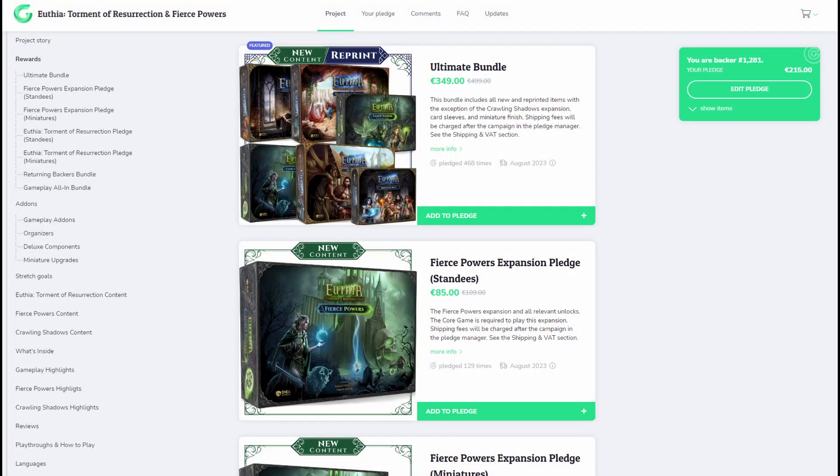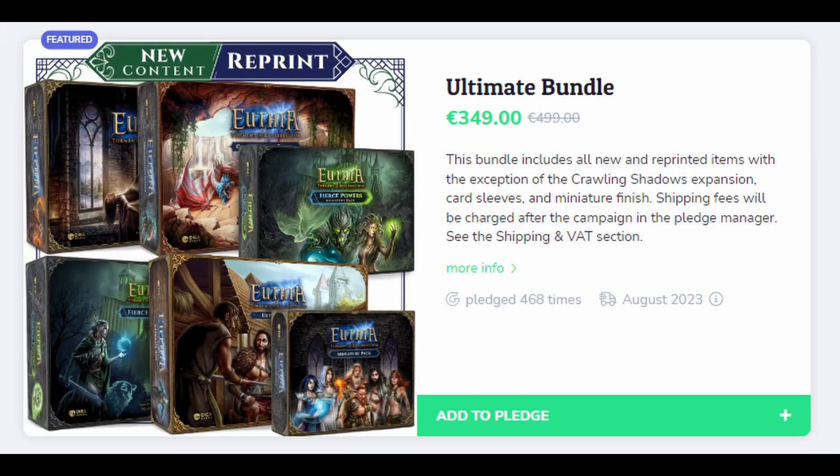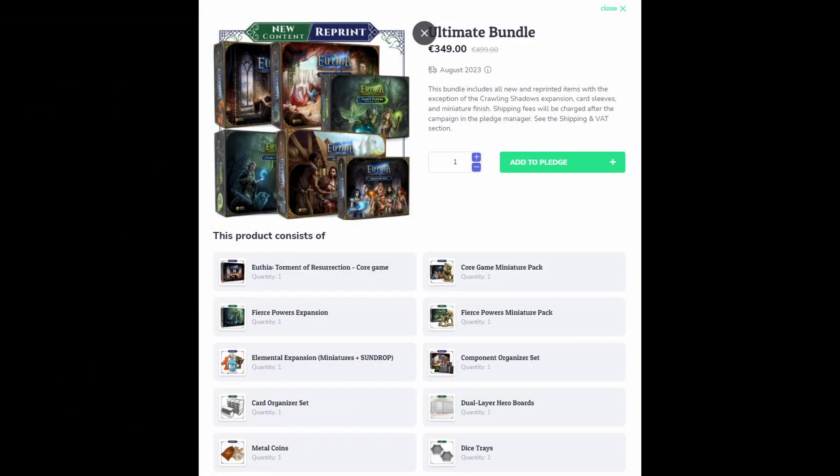Let's dive into the pledge levels and get an idea of where you want to start throwing your wallet. What they're really pushing here, for any new backer at least, is the ultimate bundle, which they're asking 349 euros for. In this, you get pretty much everything, minus your choice of sundrop or blackwash for the minis and the Crawling Shadows expansion. You get the core game, the miniatures pack for the core, the Fierce Powers expansion, the miniatures pack for Fierce Powers, the Elementals expansion with sundrop, the component organizer set, the card organizer set, the dual layer hero boards, the metal coins, and the dice trays. This is an expensive bundle, but if you want it all, it's worth it.